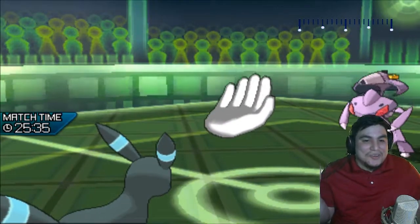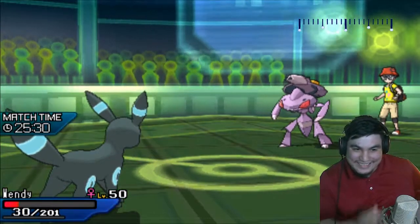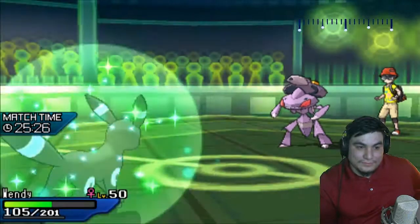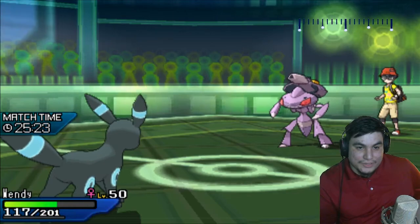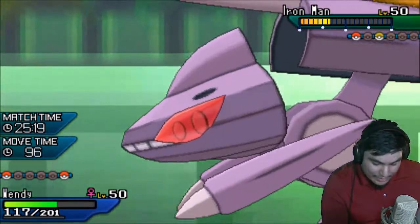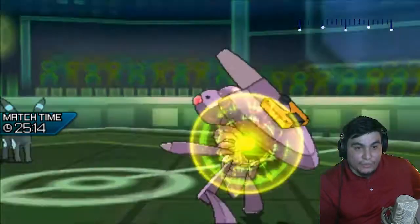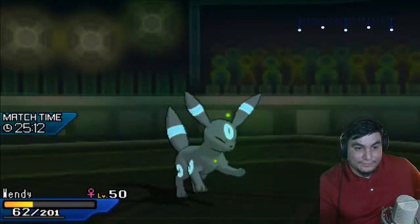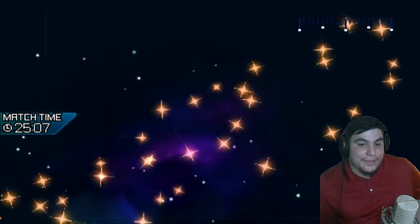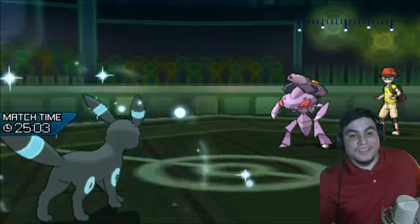I don't know — unless he has some other last crazy move. I honest to god do not know. Goes for the Bug Buzz — I think the Vaporeon — and we do take it, okay. I still don't have a move to hit him with. I think I click Close Combat twice and win. I don't even think this Wish is gonna go through because my Umbreon's gonna get KO'd next turn, and I don't think it passes the Wish down to my Infernape.